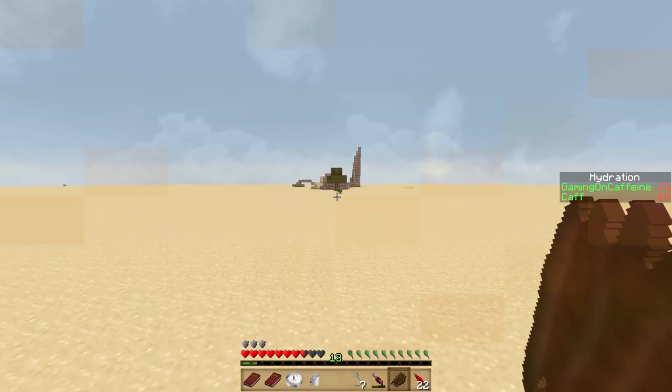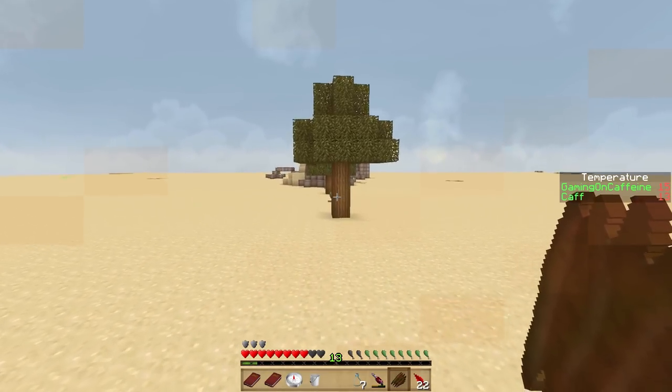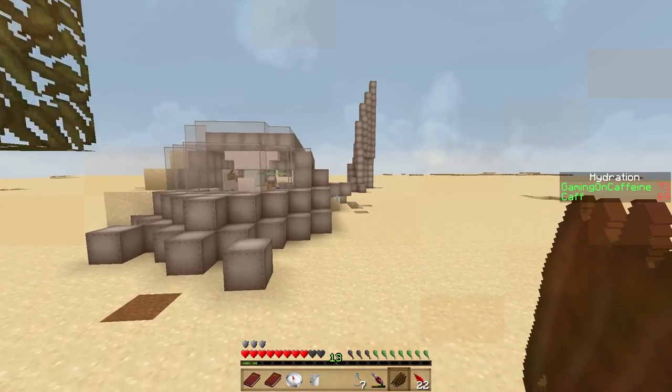I wonder what this block is — this crafting table block — because these recipes don't work in the normal crafting table. It's a very weird block. Oh, our trees are growing — awesome! That's good news.